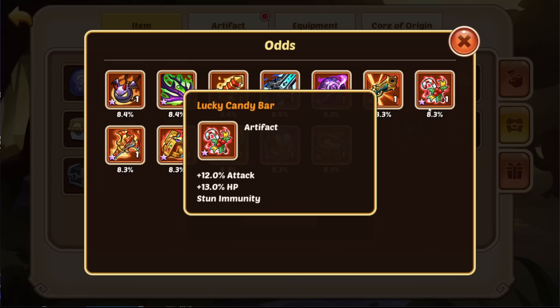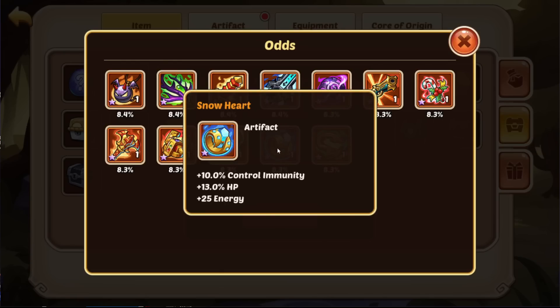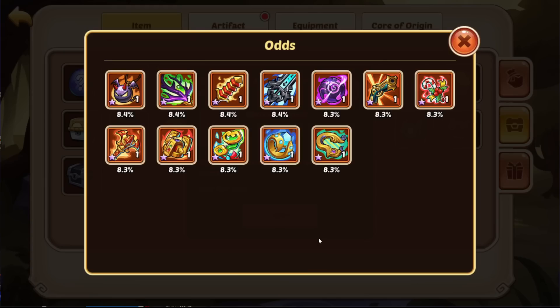Candy bar — don't really need it. Stun immunity — you can have one, it's alright, but not really something we can use. And Snowheart isn't either, since it's just an energy artifact for us, and we won't do any competitive PvP for quite some time, so it doesn't really matter.